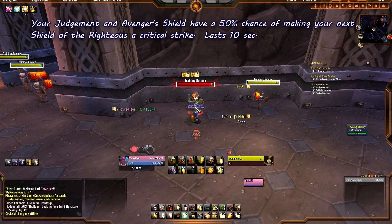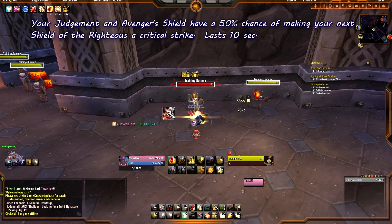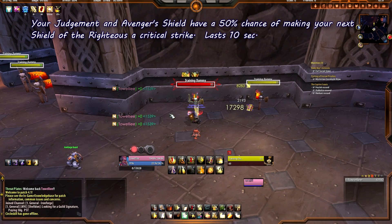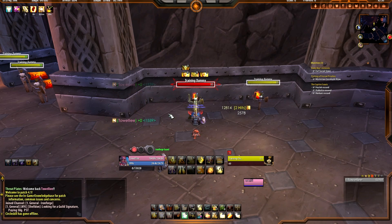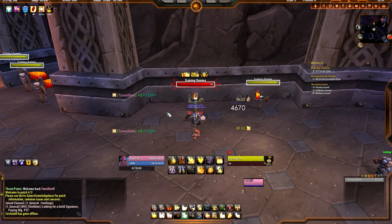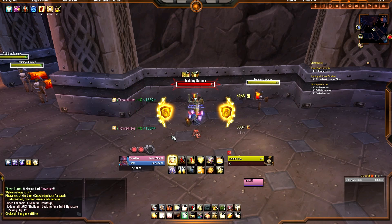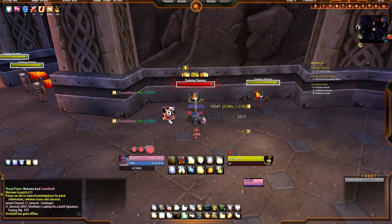I'm going to hit Judgment — Judgment will eventually proc Sacred Duty. As you saw right there, it's 10 seconds. I'll post my Power Auras for you guys in the description. We're going to wait until Avenger Shield actually grants us Sacred Duty so I can show you exactly what I mean. I'm using Seal of Insight only because I don't like to run out of mana on test dummies — usually you would be using Seal of Truth. There you go — I just hit Avenger Shield, and it granted us Sacred Duty.